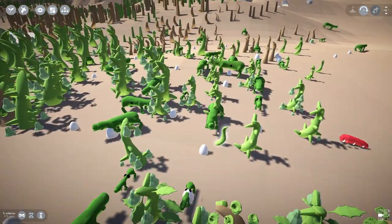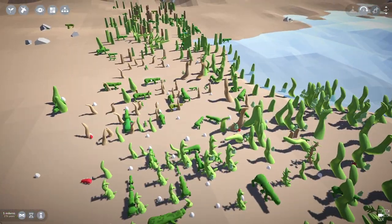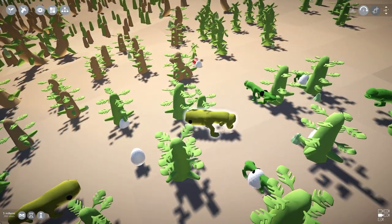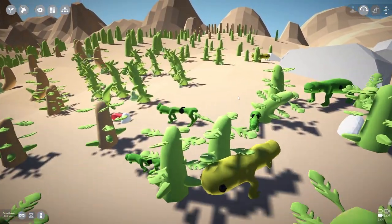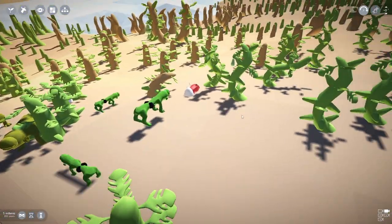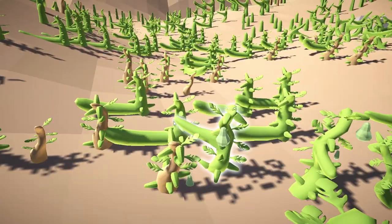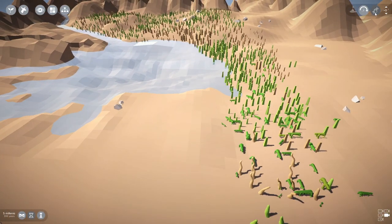Everything is still very predominantly green, which is really interesting - when I've done this before, stuff has changed color really drastically. This one seems fairly basic apart from a couple of little blue ones running around over there. Oh look at that thing - it's just got bigger eyes, it's only got two legs! They've got a few of them. It's interesting that they're actually thriving in a world where everything else has four legs.